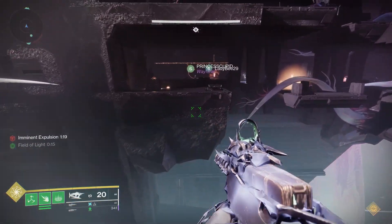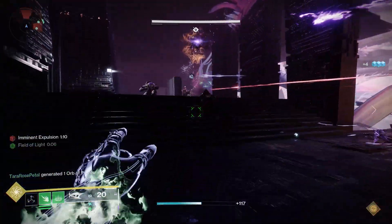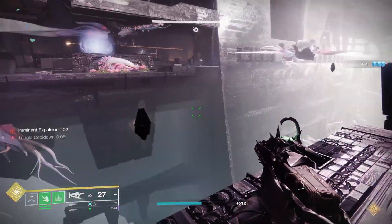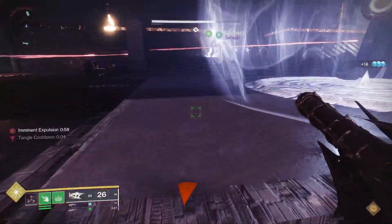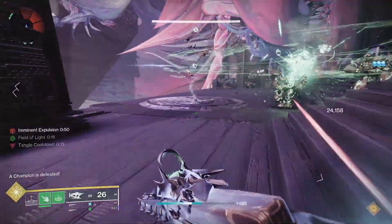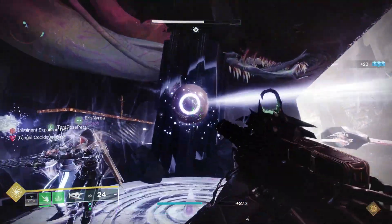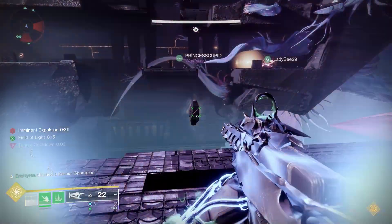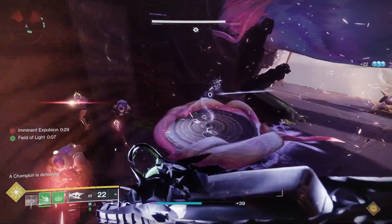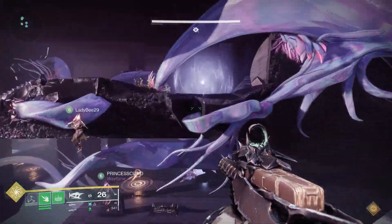Same as the first encounter — hit the orb and it shows you where the next one is, whether you're on dark side or light side. The key difference is it alternates every other side: once you hit the light node, you use the transporter — a small pyramid you interact with — which launches you to the other side. You click the orb there, then travel all the way back to your original side to regain the Field of Light buff. It alternates back and forth, continuing all the way up to the third floor.